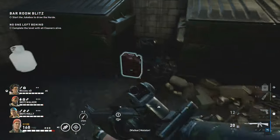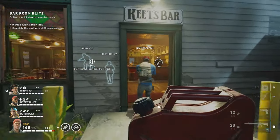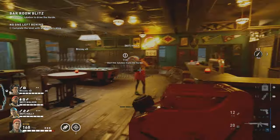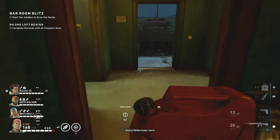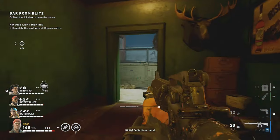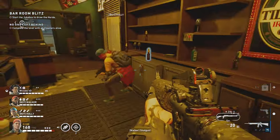There are also gas cans and propane tanks around the level that you can place around to help defend. I'm going to be watching the left side and my teammate will be watching the right side, with the AI standing in the middle to help. That's basically the strategy. Once you're ready, start up the jukebox and the razor wire should keep most of the zombies from getting close to it.